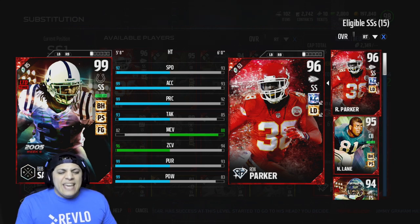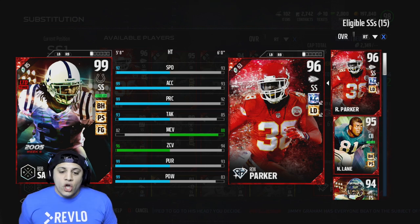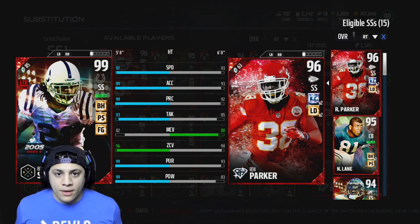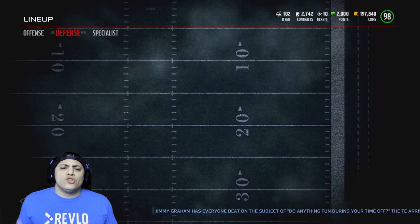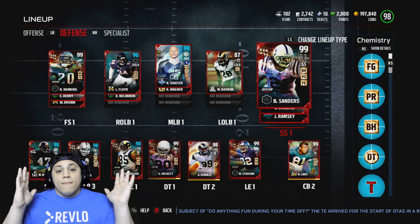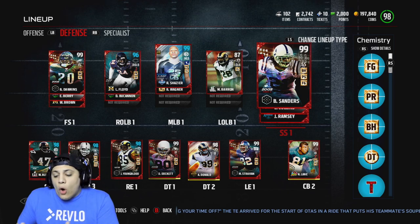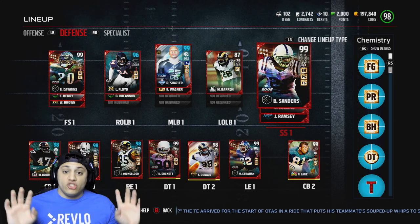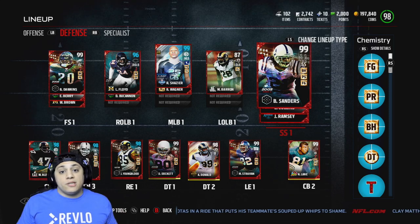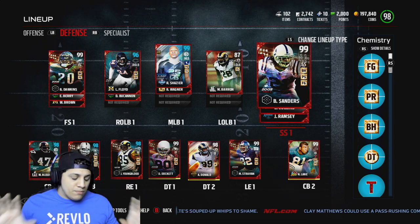He has 97 speed, 99 acceleration, 99 play recognition, 93 tackling with 82 man coverage, 96 zone coverage with 99 pursuit, and 99 hit power. He is laying the boom. I can't wait to test this card out, but I am very nervous about that 5'8" height. I feel like he's going to get lost — if he can only play the run, if he's not catching picks or swatting passes, then I have a problem. We might go back to Paul Krause. But I want to give Bob Sanders a real chance because he has that speed, hit power, and play recognition. Everything is there except for the height.